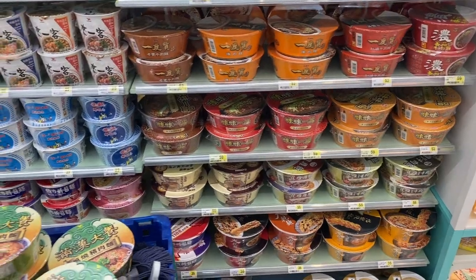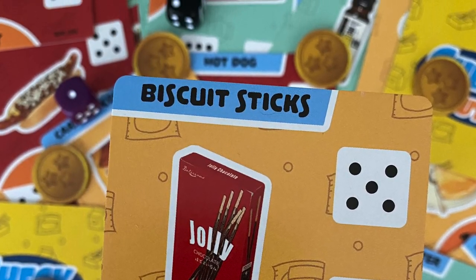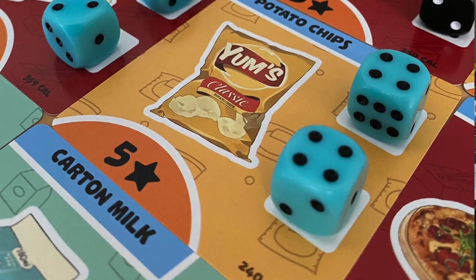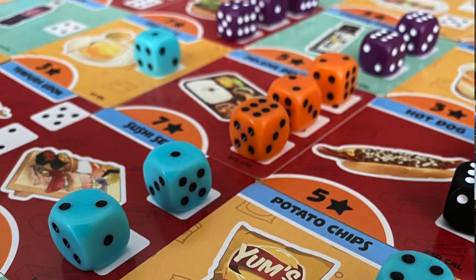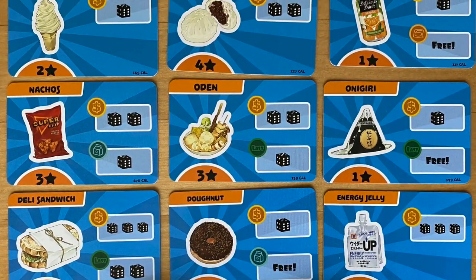Checkout — I don't know if you've ever been into a convenience store in Asia, but wow, are they different. Checkout definitely taps into that. You're going into some of your favorite snacks from Asia that you will not find in a North American or European convenience store. In Checkout, you're constantly rolling dice, trying to get the right number to get the right food and go to the checkout line, trying to be the first one there so you can get the best candy or snacks on the extra aisle. After a few rounds, you have a bonus round — there's a big shopping spree. It's fast, it's fun, but it's not something I'm going to find myself going back to again and again.